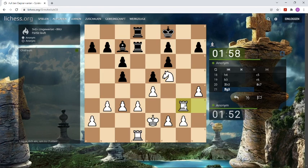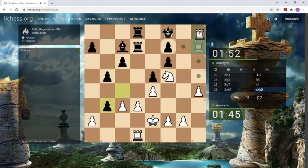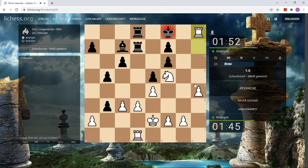Time is okay. Now he wants to get some counterplay on the queenside, but this doesn't help him, I think. And we also now have a checkmating threat. And he lets us checkmate with the knight and the rook. Very nice. Good game.